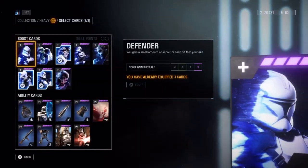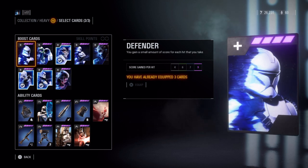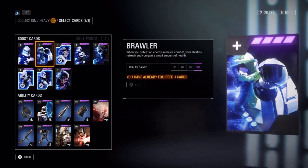Now let's talk about the star cards. Each class can equip three of these cards, which grant certain boosts or other weapons and equipment to your soldier. The boost cards for the heavy class include Defender, where you receive a small amount of points for each hit you take, up to a maximum of 9. Brawler, where you receive health on a melee kill, up to a maximum of 100.